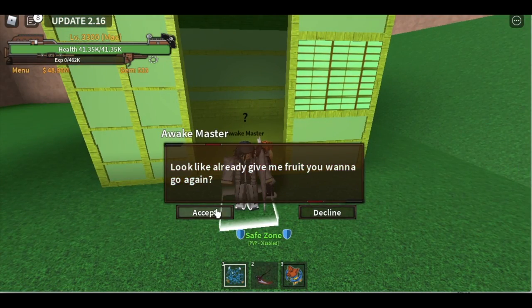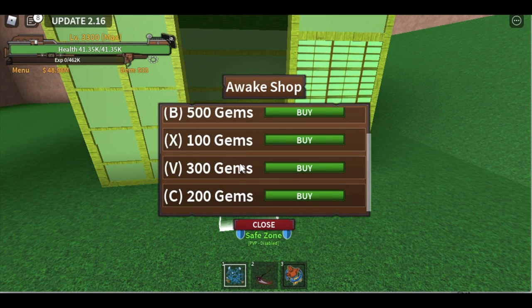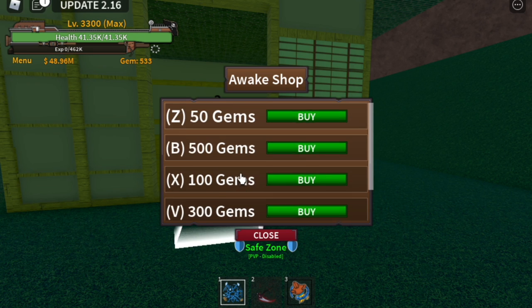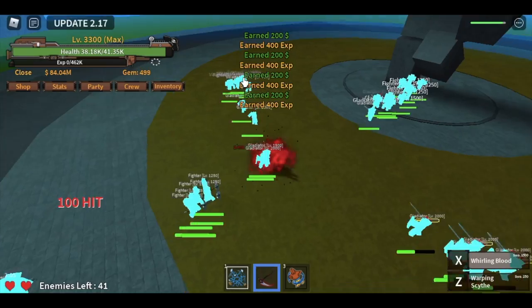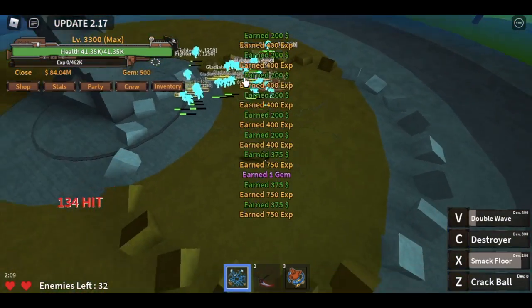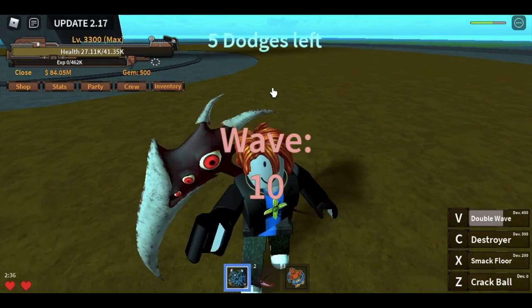The first time that I tried to awaken it, I only had like 530. I based it on the bomb fruit, but I was shocked — you need 1,000 plus gems. For the initial 500, I unlocked the V skill, the double wave, awakened form, and the C skill, the destroyer. Those skills are useful in the golden arena. I kept grinding for like another full day and was able to reach another 500 gems.